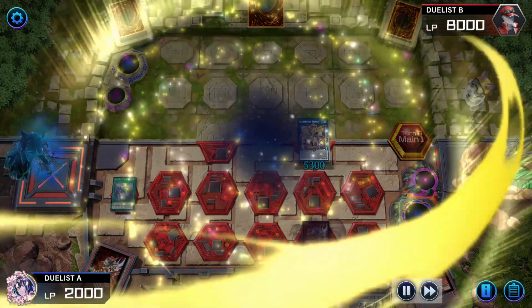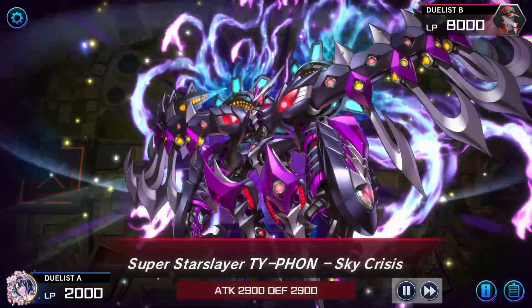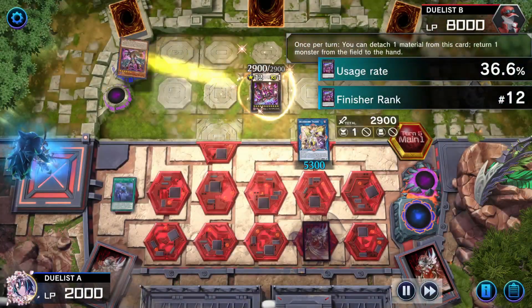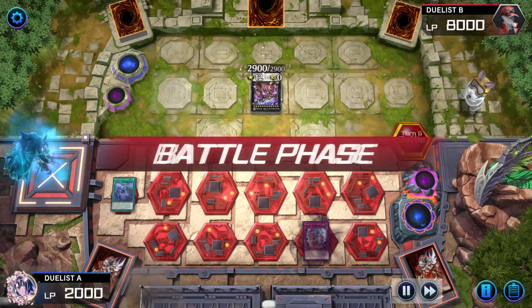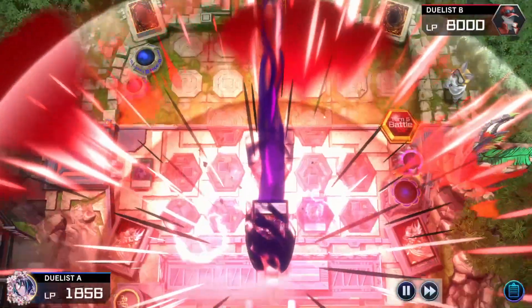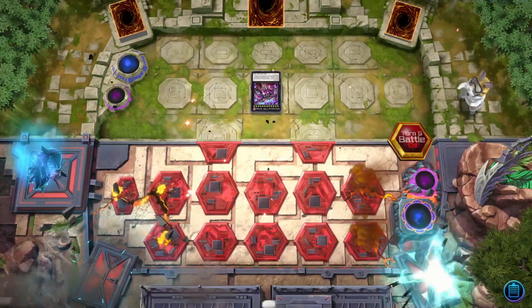Bestial Magnumut is used as solo material for Typhon. Typhon's effect detaches one material, bouncing Access Code — then swing face down, and face is the place. Duelist B takes it.